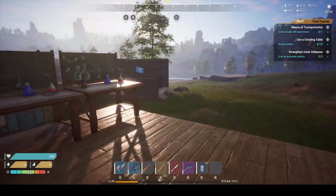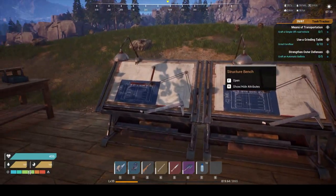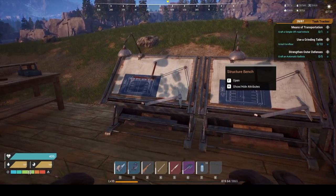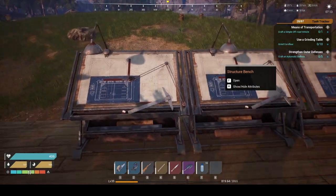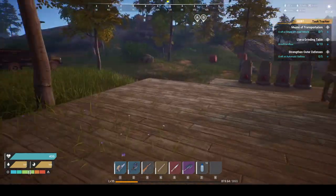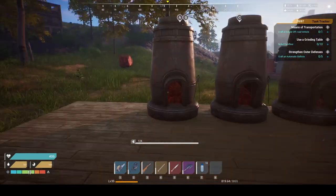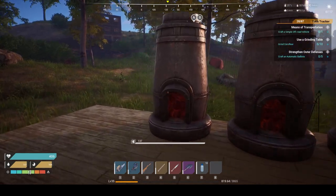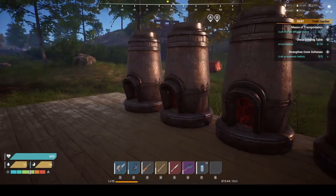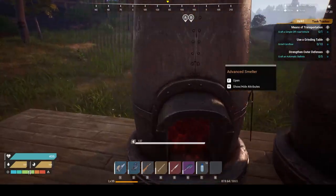So here we have the crafting area. At some point I do plan on making a more natural-looking or finished look with walls and roofs. I've made three structure benches so we can make all those items really fast, and four smelters — and I'm thinking maybe that's not even enough, because some items like steel take so long to smelt.